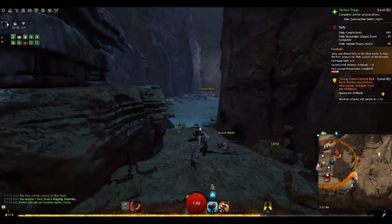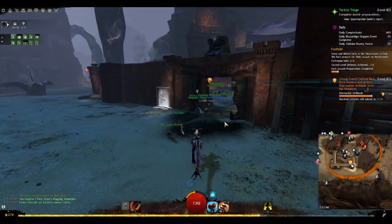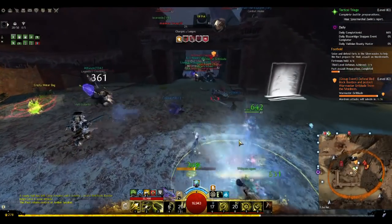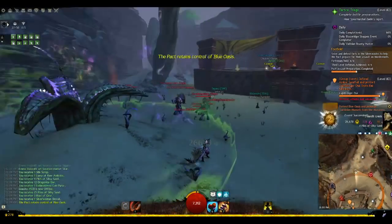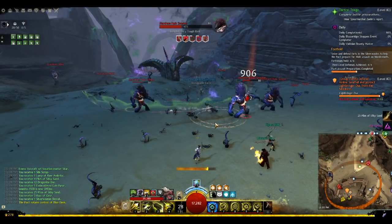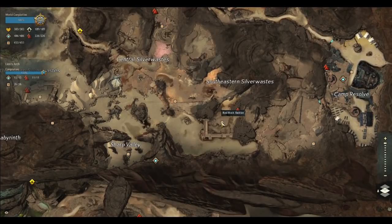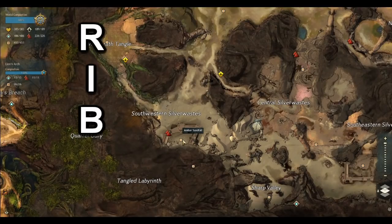If you're unfamiliar with the farm, you can always follow your tag until you get the hang of the rotation. The only real problem comes when everyone follows the tag directly, because then the forts fall and the meta takes longer, messing up the whole map rotation. The meta itself is about an hour long from start to finish, so it's a good farm for those who only have a few hours to spend, because you can get multiple metas under your belt in that time. There are four forts in this map: Red Rock Bastion, Indigo Cave, Blue Oasis, and Amber Sandfall.